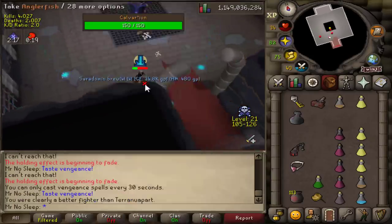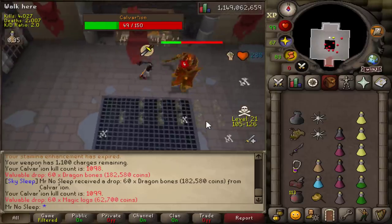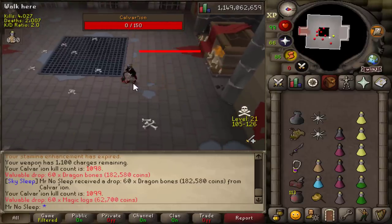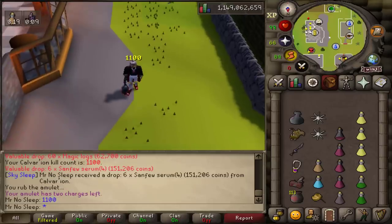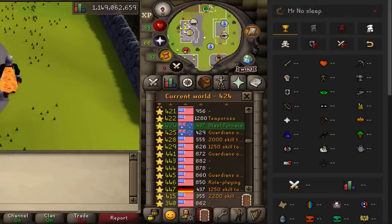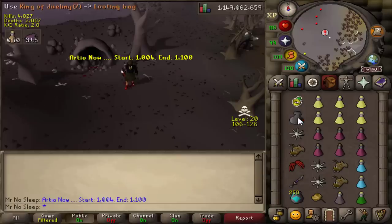Of all the wilderness bosses, Calvarion is definitely the one where I feel the best odds are in my favor - not as dangerous as Rto or Spindle with the web mechanic. I did luckily kill a PKer and opened up the loot key to a nice 1.5 mil. No deaths yet. Now it's time to wrap up the Calvarion kill count at 1100. The drop table is amazing and I've still yet to get the Voidwaker blade or the Skull of Vetion.